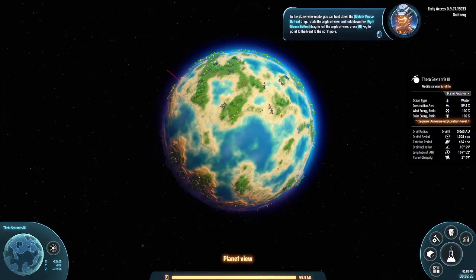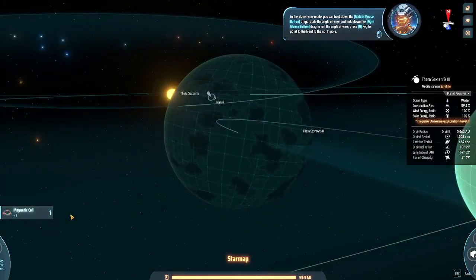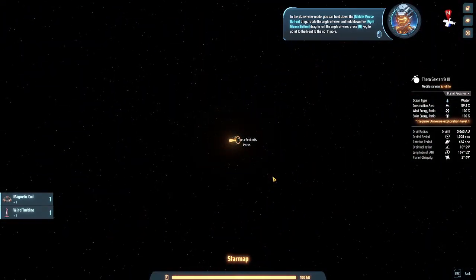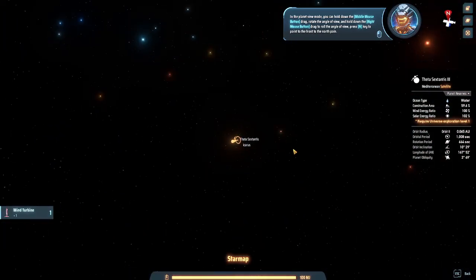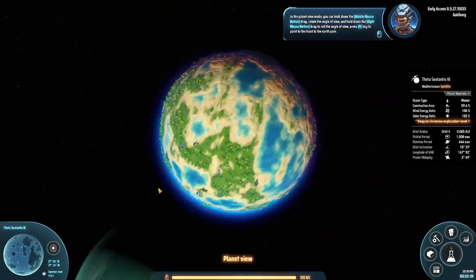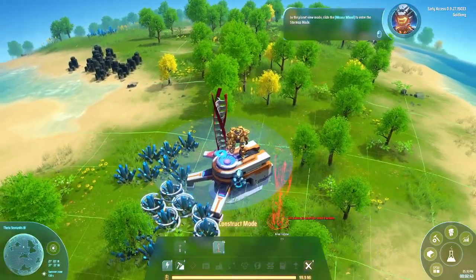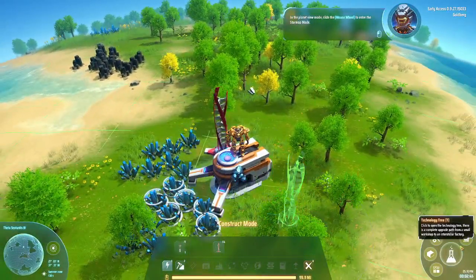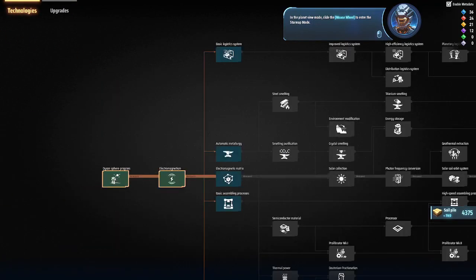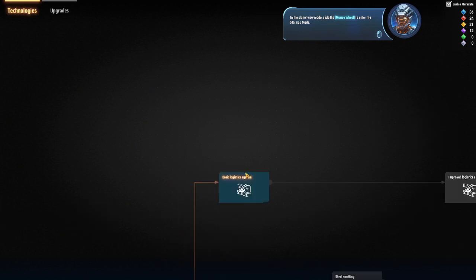Hold down the middle mouse button and the right mouse button to rotate the angle of view in planet view mode. Slide the mouse wheel to enter the star map mode. But we don't need that first - we need a conveyor belt first.